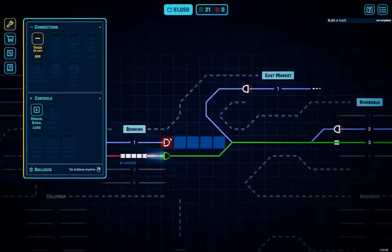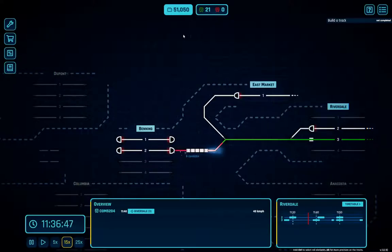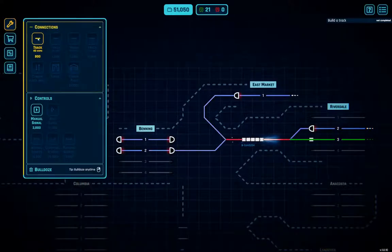It's occupied, so we're going to have to let that commuter train leave first, and then we can build a track connection here. That will allow us to accept the freight contract and let it park at Benning for half an hour. Let's speed things up a little bit. Okay, now we can go ahead and build a track.